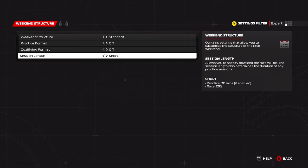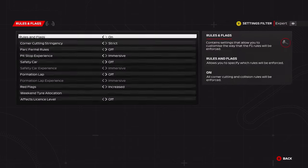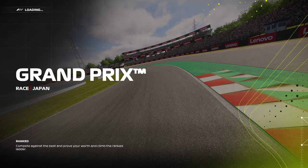Let's start with the 25% race, which is the shortest session length that has a pit stop. We'll keep it dry so we can look at dry tire strategies. In the strategy page, for tire allocation, you always want to go for a balanced allocation in a 25% race so that you get two sets of soft tires. You can go for a softer allocation, but that only gives you one set of mediums.